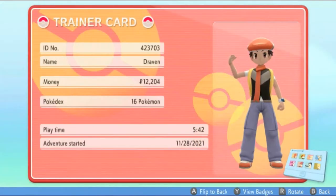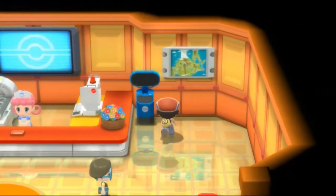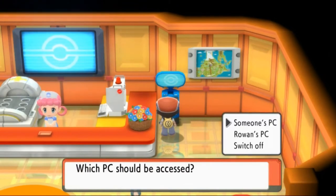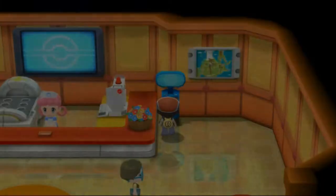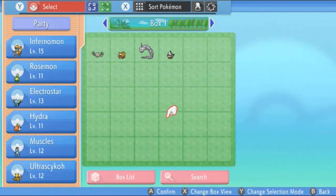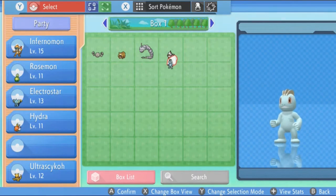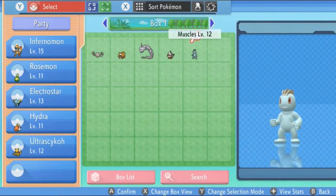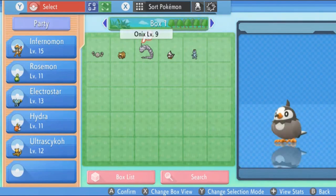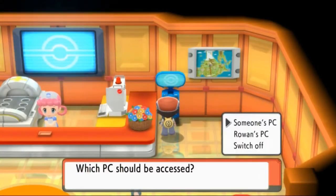That badge enables us to actually use the Rock Smash technique. I'm going to the PC right now because there's no need for some of these Pokemon now that I've won the first badge. There's only one Pokemon I need to take out, and that is Muscles. I thought I was going to be using him for backup, but he just turned out to be someone getting buff. Later along the way we'll grow his level, and that leaves a slot open for a Pokemon.